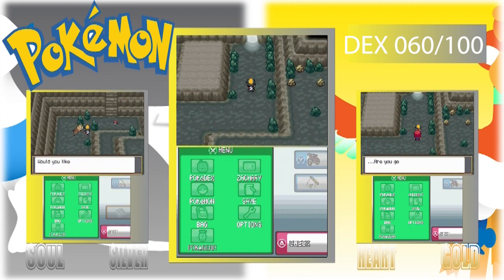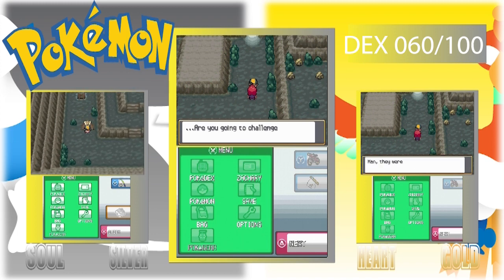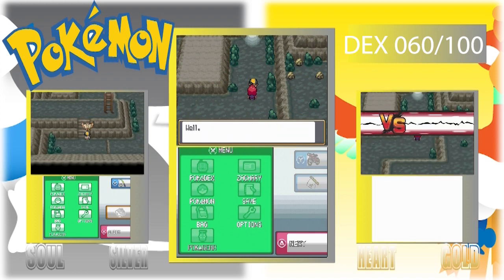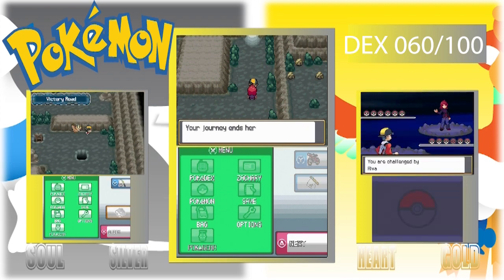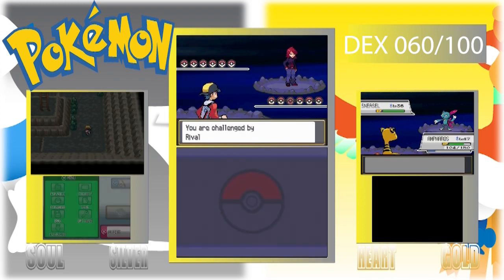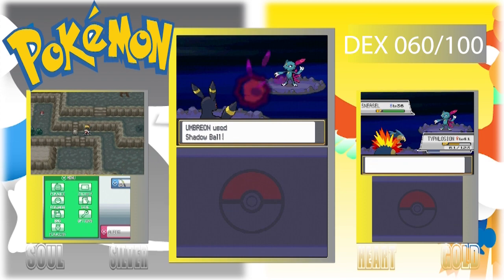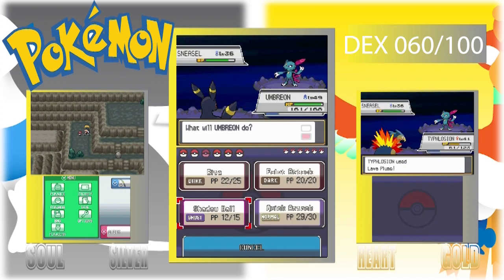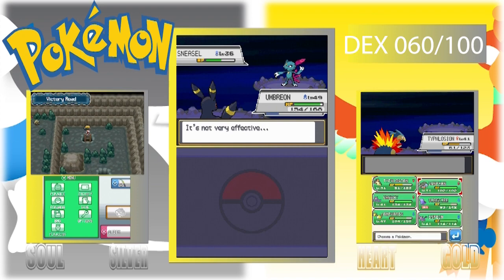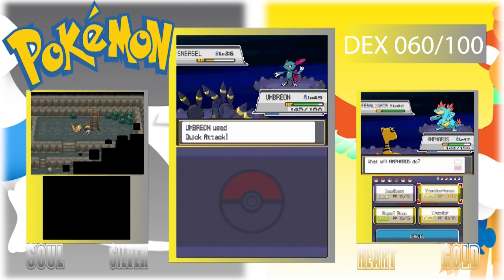We are ready to take on Silver/Gold — whatever you want to call him. Now he's trying to explain to us that he took out all the people on Victory Road because apparently they were easy. I would have liked to battle them. Sneasel versus Umbreon — he has the speed. Sneasel is one speedy SOB, but if I have the type advantage... he also has Quick Attack, so.